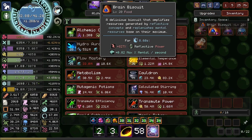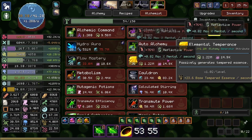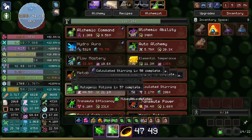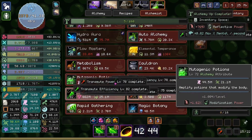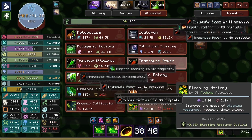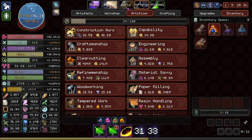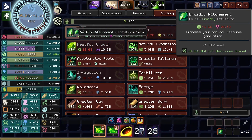I might as well first of all just consume a bunch of brain biscuits. When you level up stuff with the brain biscuit active, it gives you reflective power, which gives you a bunch of random resources. So now we're filled up on everything. Holy fuck, that was godlike.